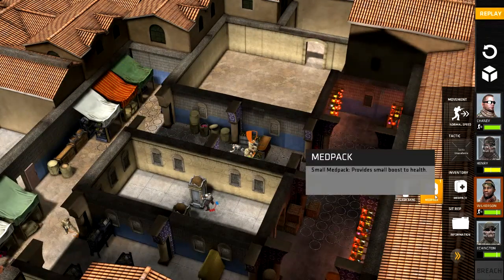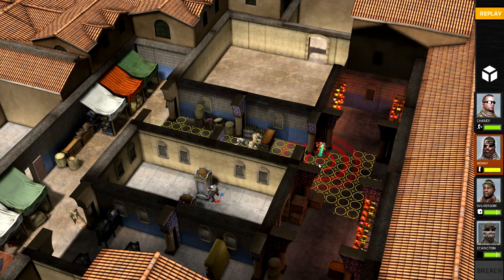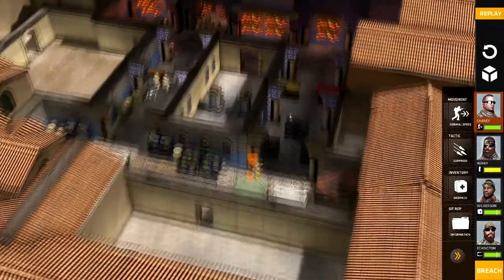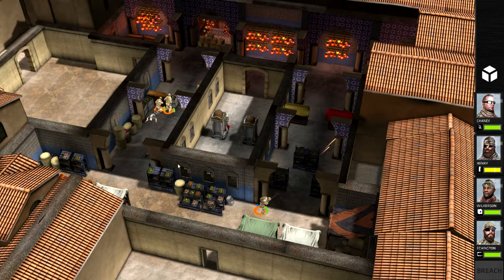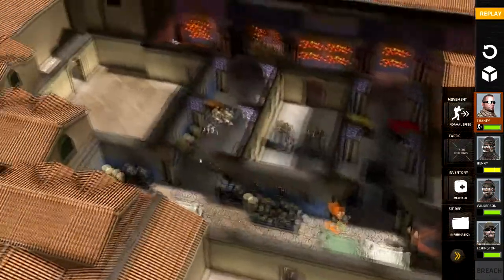Chaney, MedPak — that's going to be perfect, it's going to heal everybody. Henry, let's go ahead and get you to throw a flashbang on this guy. Eshington, I'm going to get you to draw fire. And Chaney, I'm going to get you to just suppress. Suppressive fire — yeah, that's good. Let's use these special abilities. Look at that — that dude ran like an asshole. He is going nuts with this suppressive fire. So we scared this guy.